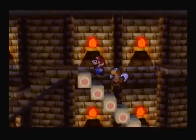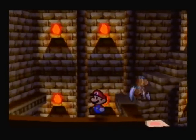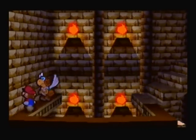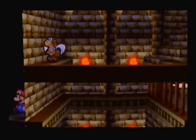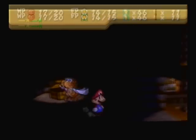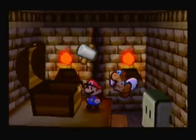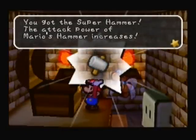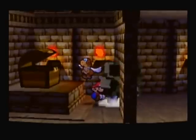Right here, this is probably the most difficult badge to find, and yet it's also a badge you probably don't want anyway. There is a good use for it, but only in one area — it's the Slow Go Badge, which makes it so Mario can't run; if you put it on you'll only be able to move slowly. And here we have the Super Hammer, which allows us to destroy stone blocks and increases our hammer power.